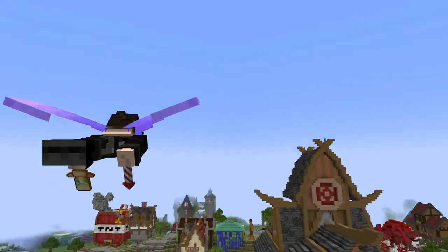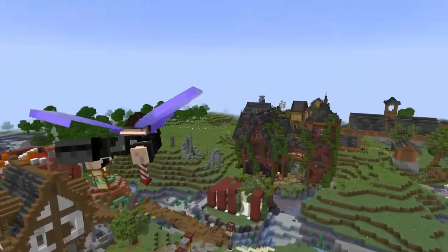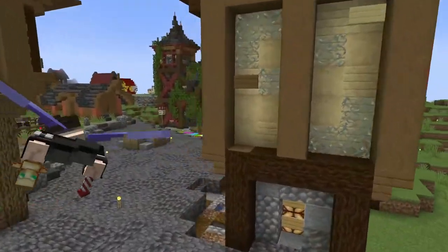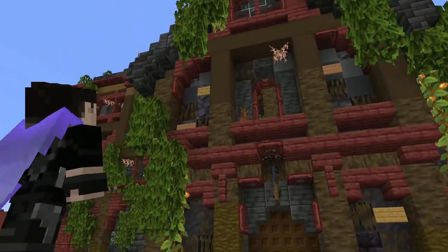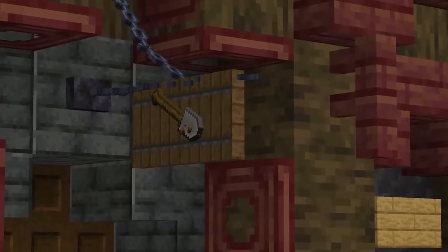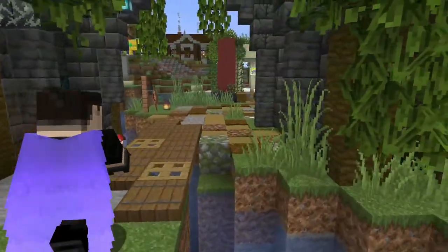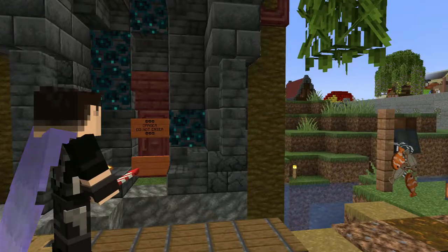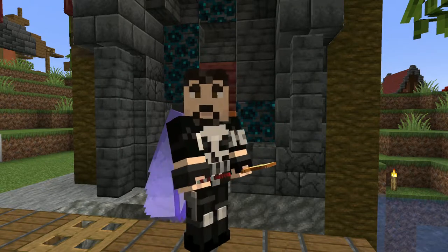As you might recall, earlier in the season we made the Rusty Spoon Tavern in the medieval area. It was going to have a very special feature - a secret hidden feature. Reimagine is still working on the inside of the Rusty Spoon Tavern so we can't go in there yet. Anyway, one spoiler down - but today this honest and fair dealing businessman is going to set up a black market.